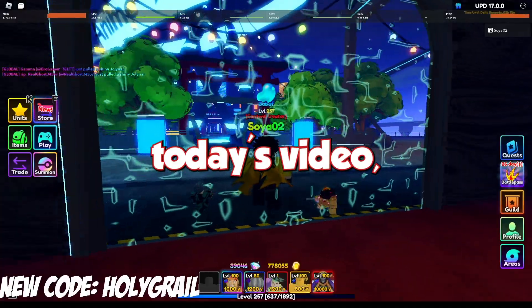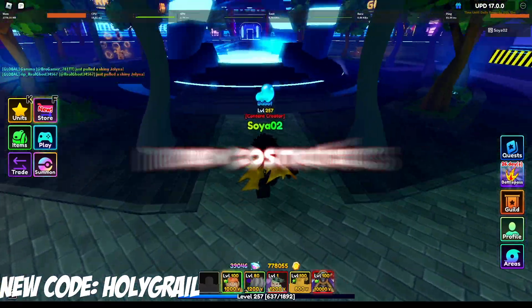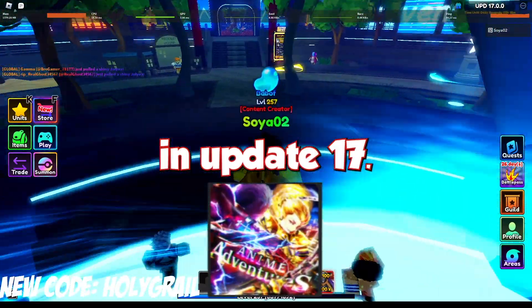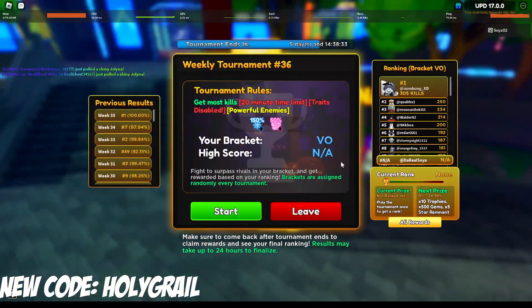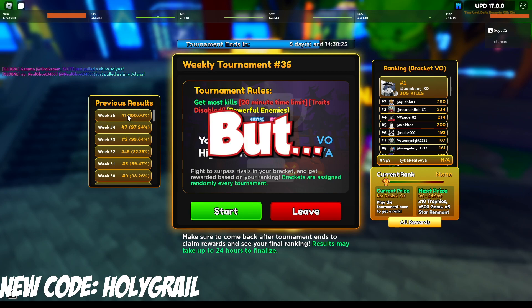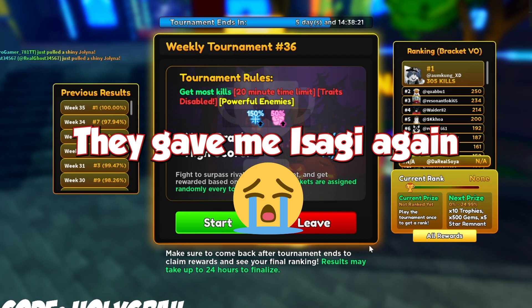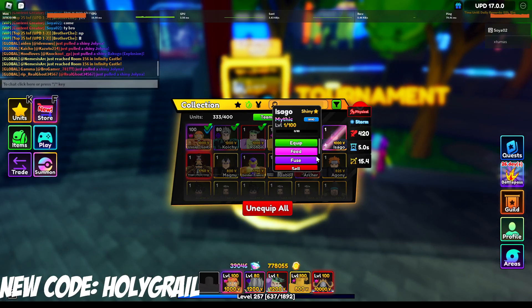For today's video we are going to be showcasing all the new cosmetics in update 17. We have a decent amount of cosmetics, unfortunately we are missing the tournament cosmetic. I think we're getting it next week — I just claimed mine and was first, but I didn't get Caesar, I got Isagi again. I was hoping for a shiny Caesar but I guess we're getting them next week.